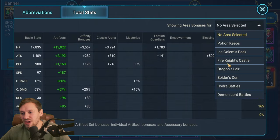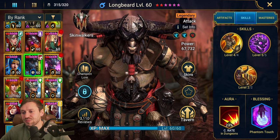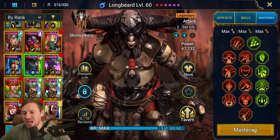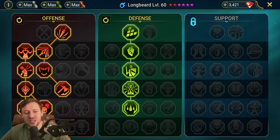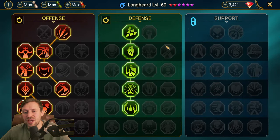Longbeard's total stats on Fire Knight: almost 5k attack, 304 speed, not crit capped but that's not a priority, 170 crit damage, and a Weaken aura — though that's not really his role here. He's mainly there to get those shields off. He has Phantom Touch as his blessing. For masteries: standard left side into Warmaster, and in defense we take Cycle of Revenge so if he does take a hit, it boosts his turn meter for another go.